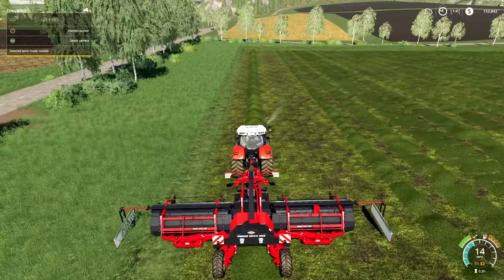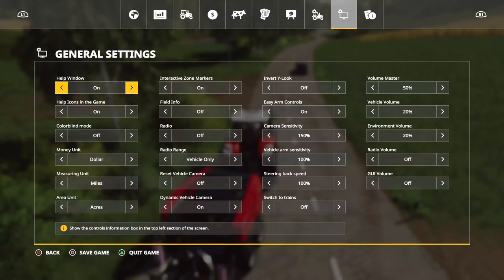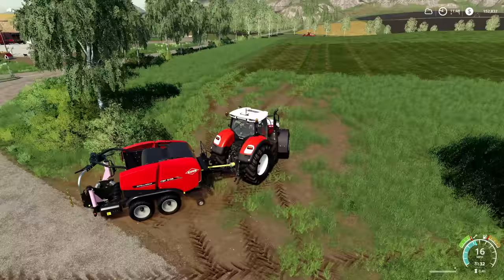Turns out it's R1 and then toggle work mode — because I'm an idiot and didn't even think about toggle work mode. Now that we've got that sorted, let's turn that off. Now we need to get the baler ready.